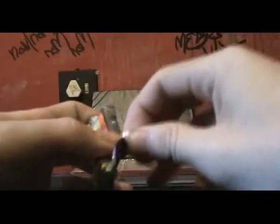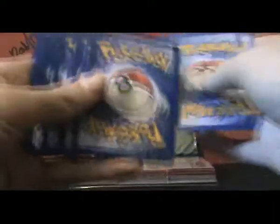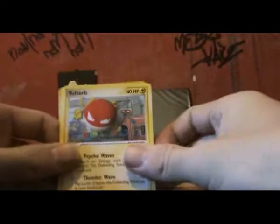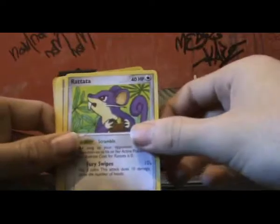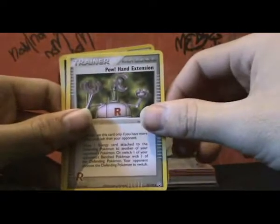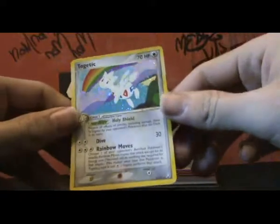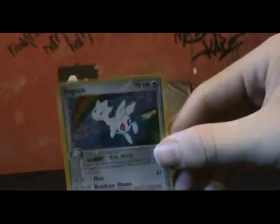Onto the final pack — Team Rocket Returns. I'm really hoping for something good out of this. I know it has some pretty cool cards in it, hopefully it will oblige. Volbeat, Ledyba, Rattata, Dratini, Wooper, Dark Ariados, Pow Extension — nice. Dark Dragonite reverse, it's really cool, and a Togetic holo. It's just really nice.